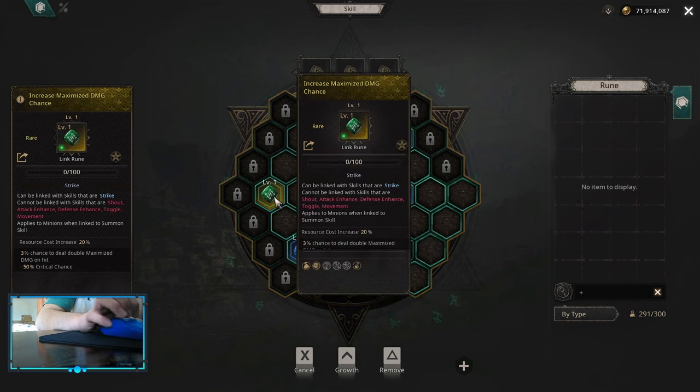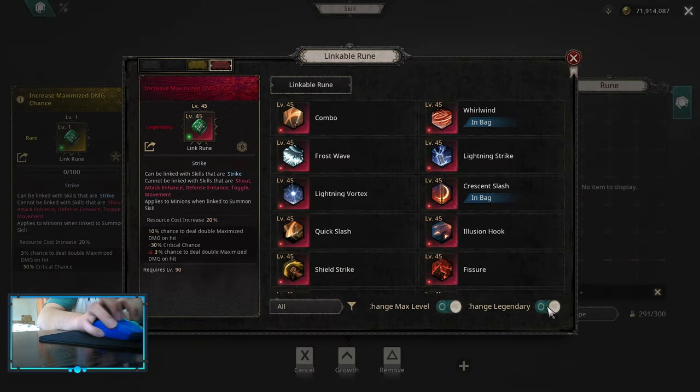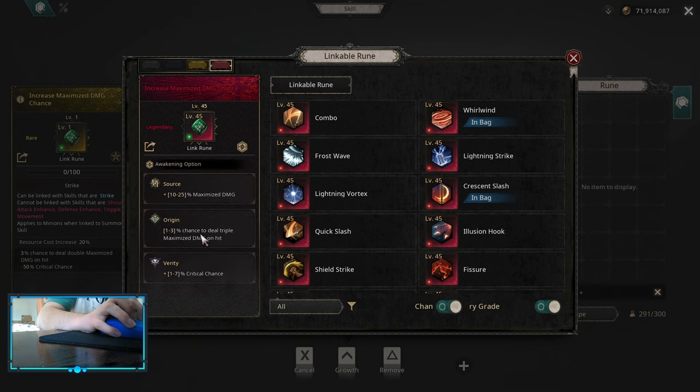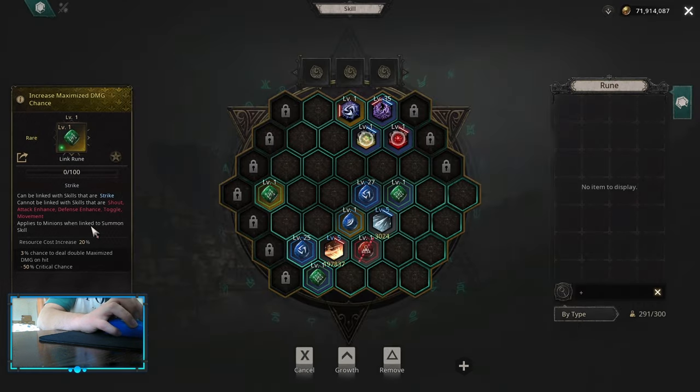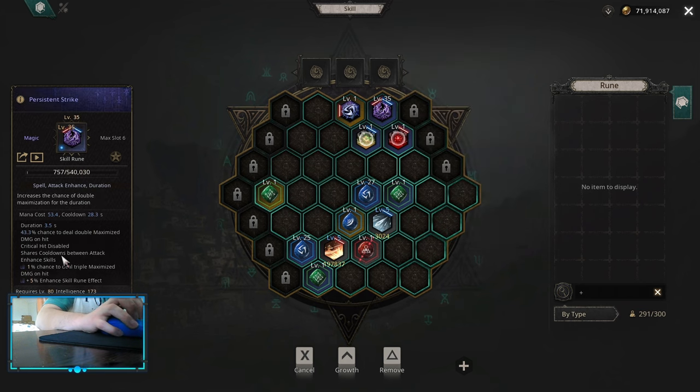If you have really low maximize damage this link will be really good, but otherwise just choose whatever gives you more damage. There is another one — increase maximize damage chance — the problem is it only gives you double maximize; if it also gave triple it would be much better. Look for it depending on your stats, there is an awakening for triple damage. The most important one is seal of persistence — it gives you triple maximize and double maximize; use this 100% of the time.